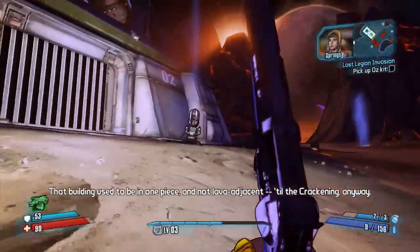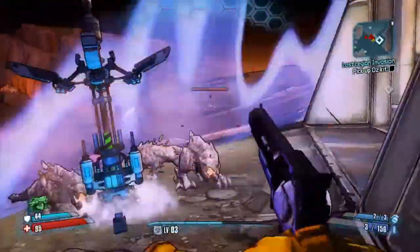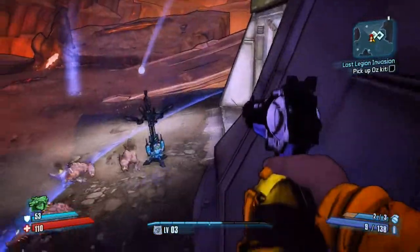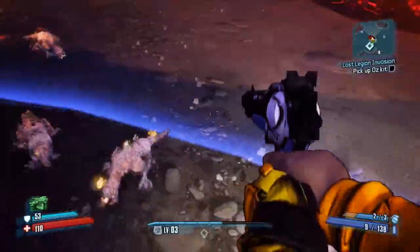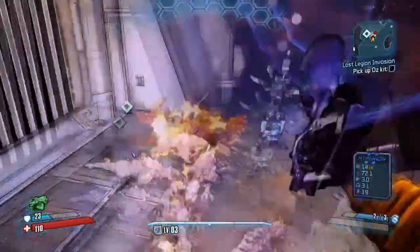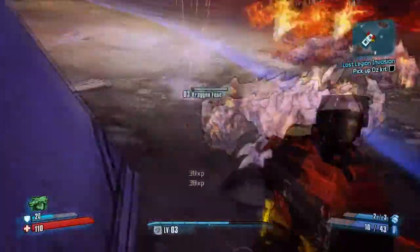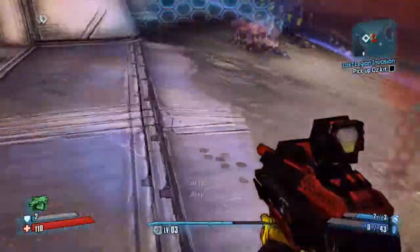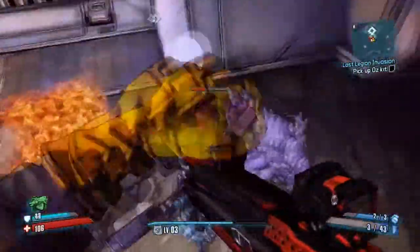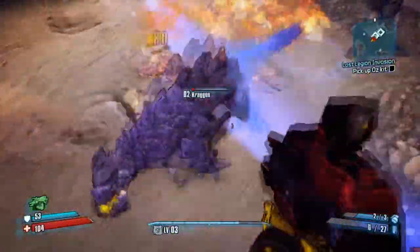That building used to be in one piece and not lava adjacent — till the Krakening anyway. Oh snap! We got some level force on this beach. Using zero gravity fairly well — it is helping a bunch and avoiding damage from melee enemies, and that's going to help a lot.